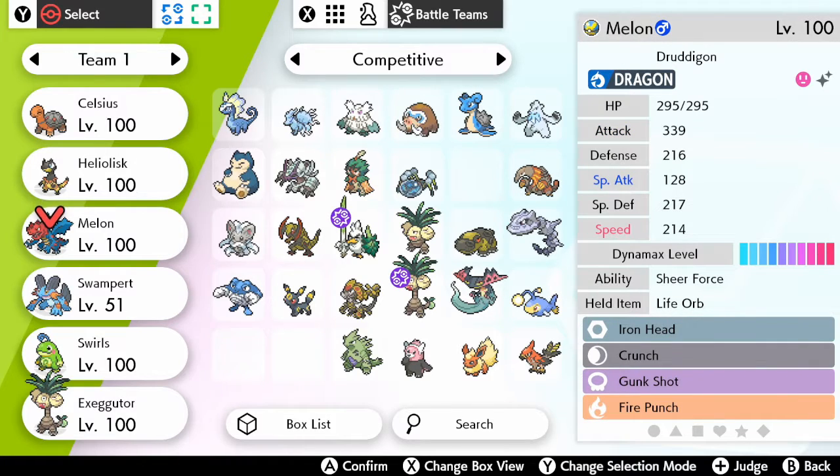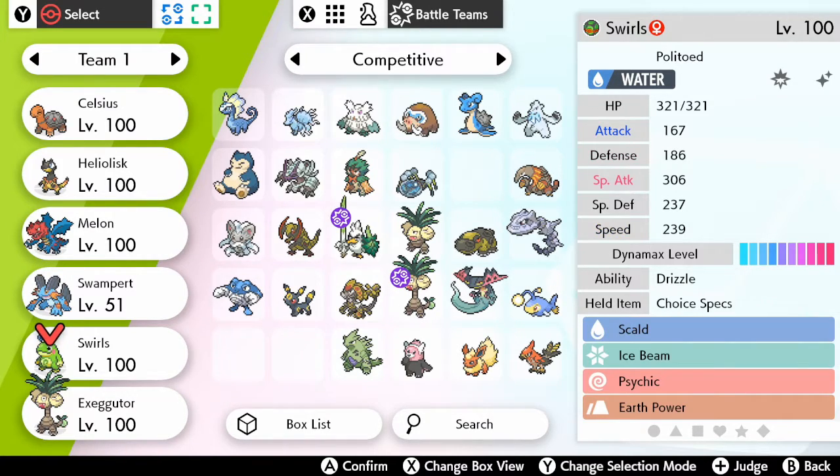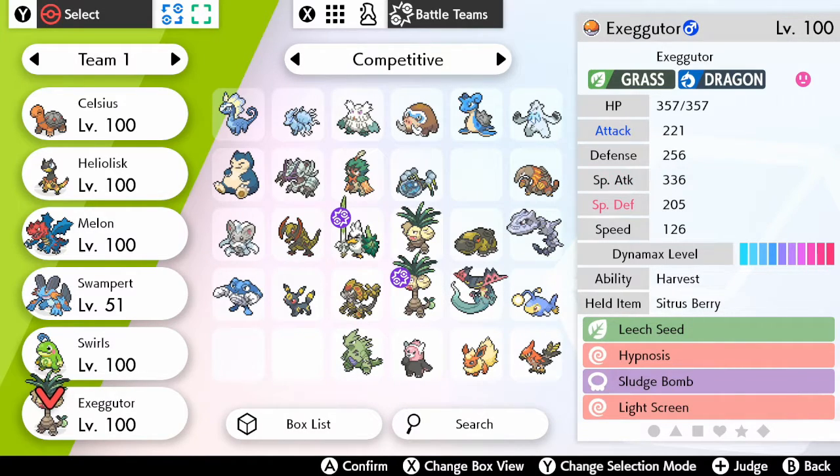We got Melon the Druddigon with Sheer Force ability, holding Life Orb, with Iron Head, Crunch, Gunk Shot, and Fire Punch. We got Swampert with the Damp ability, holding the Rindleberry, with Stealth Rock, Flip Turn, Earthquake, and Yawn. We got Swirls the Politoed with Scald, Ice Beam, Psychic, and Earth Power, Drizzle ability with Choice Specs. And the Alolan Exeggutor with Harvest ability, holding the Citrus Berry, with Leech Seed, Hypnosis, Sludge Bomb, and Light Screen.